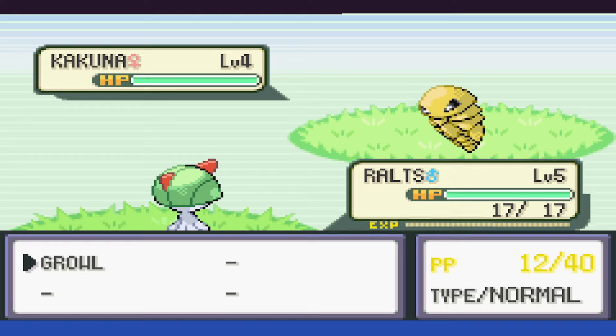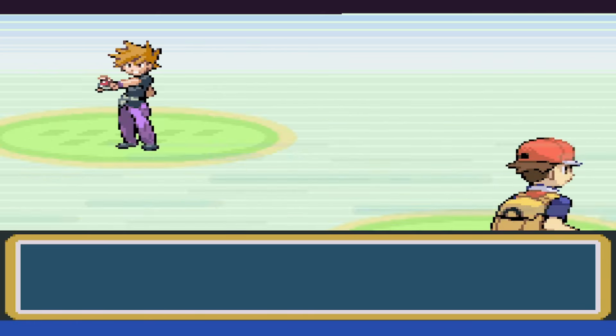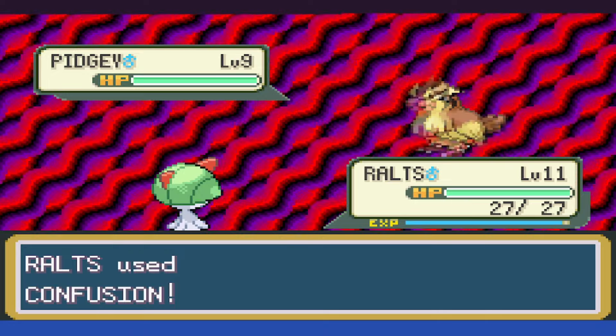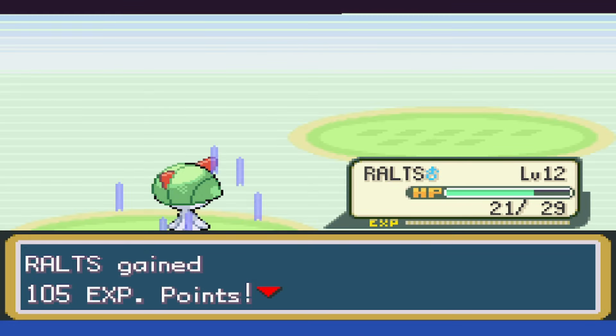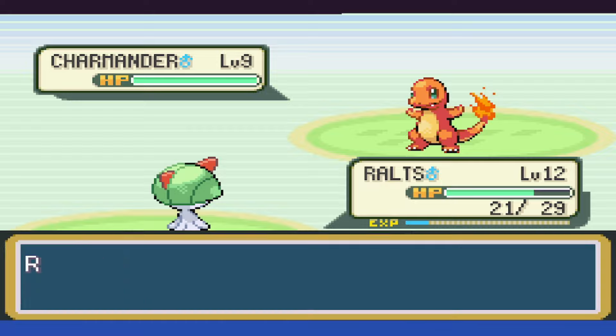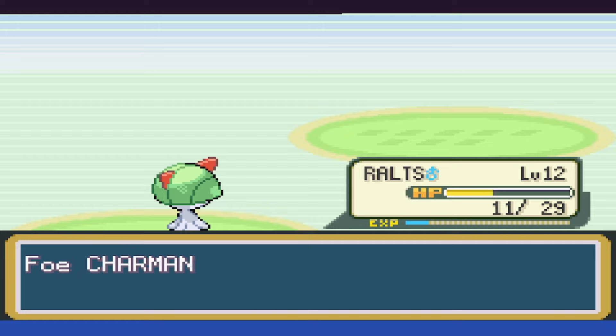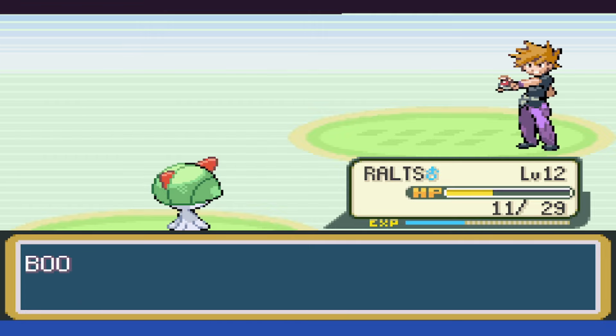Once we clear out the forest, we head back to the optional rival fight for some extra EXP. We can take Pidgey down in two shots and get a level up in the process. Next up is Charmander, and Confusion takes about a fourth of its health, and Scratch is doing solid damage in return. We apparently speed tie, and it outspeeds us next turn, and then we can take it down on the follow-up.